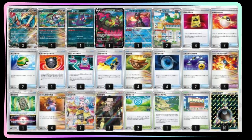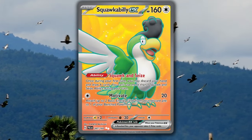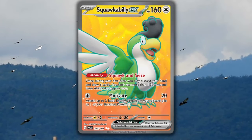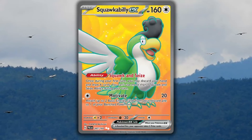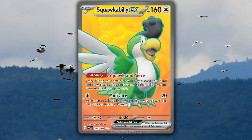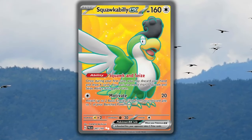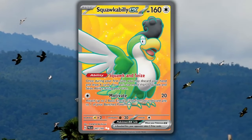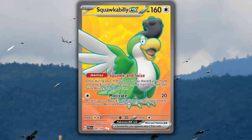We can use Galarian Moltres V with Dark Patch, Energy Switch, and other cool cards in this list, and we still have the Greninja. A card I think should definitely be in every Roaring Moon deck is Squawkabilly EX. On your first turn, you get to dump your hand and draw six new cards. If we have a ton of energies in our hand, we can use Professor Sada later, then Dark Patch. If we have to attack with it, we can hit for 20 and put two basic energies from our discard pile onto a benched Pokemon.